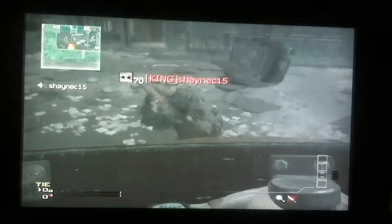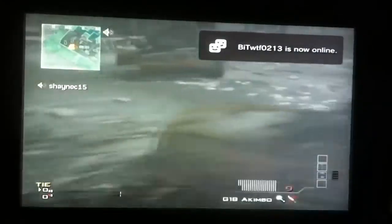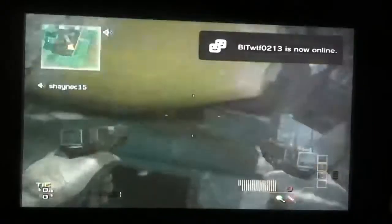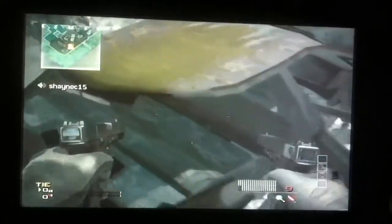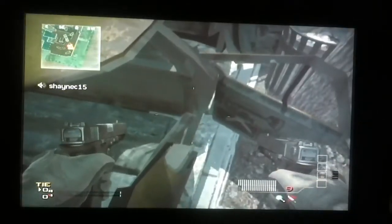So for map Downturn, you will need a Riot Shield, Throwing Knife, Tactical Extreme Conditioning Pro, Quick Draw Pro, and Dead Silence Pro. I think I've already shown that class already where I've paused it and showed it, but anyways, you'll need that.